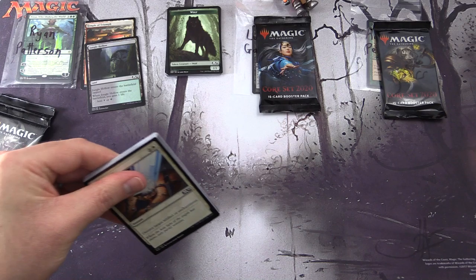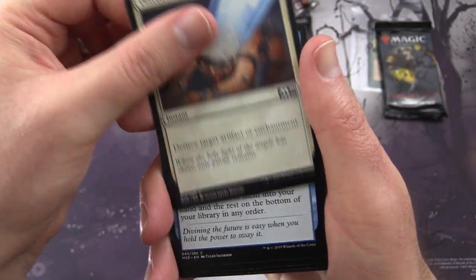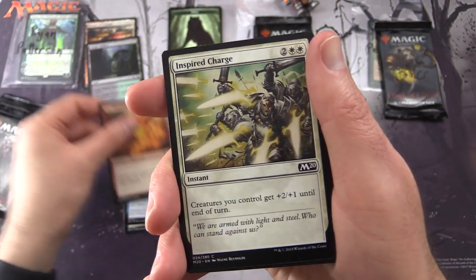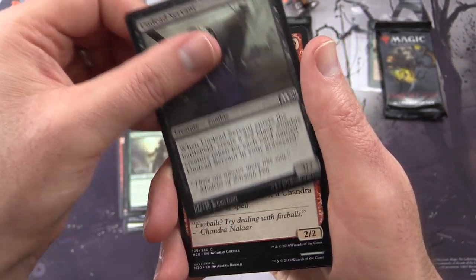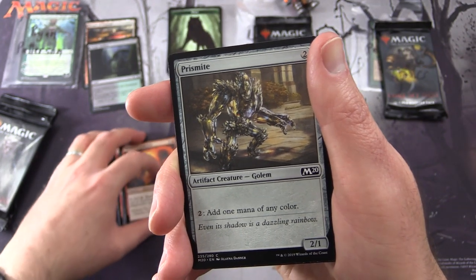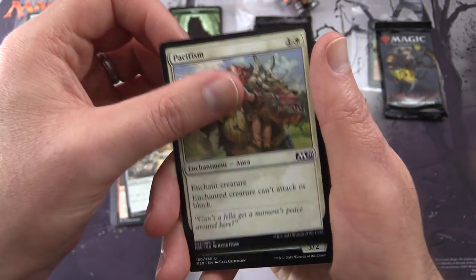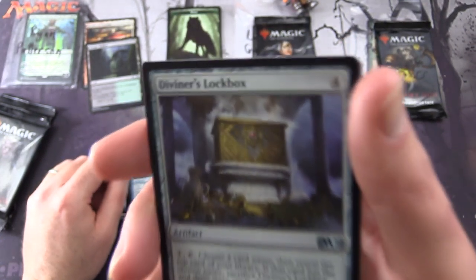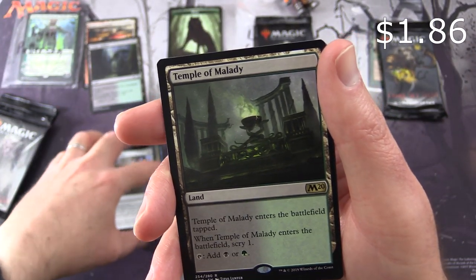By the way, patrons get the rares, mythics, foils, and anything over a buck - cuts down on the shipping costs. Next pack: Disenchant, Anticipate, Fire Elemental - I'd like to see a foil version of that - Inspired Charge, Barony Vampire, Greenwood Sentinel, Undead Servant, Chandra's Ember Cat - there's another good candidate for foil. Leave it in the comments: have you pulled any of these fiery cards in foil? We got Prismite, Pacifism, and Uncommons: Looming Shaman, Spectral Sailor, Diviner's Lockbox - I don't think I've seen that one yet, very cool.